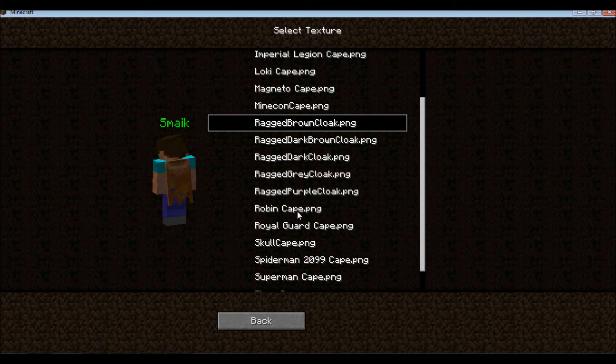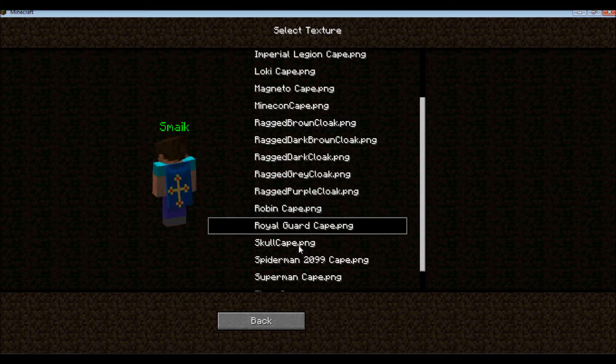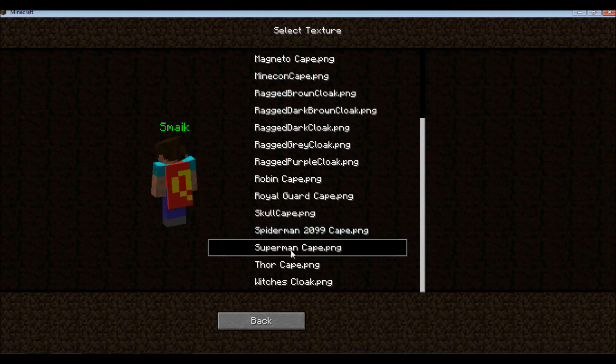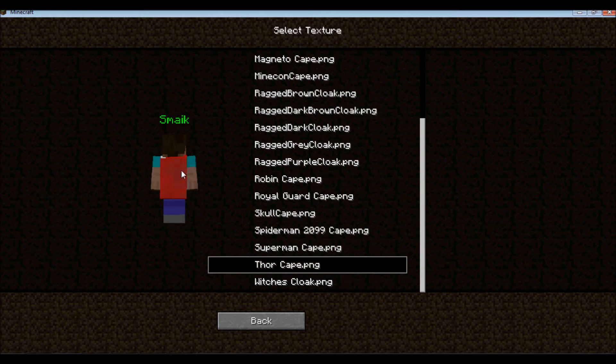We have a Robin Cape, Royal Guard. Spider-Man doesn't have a cape. Superman. Witch's Cloak. And Thor.